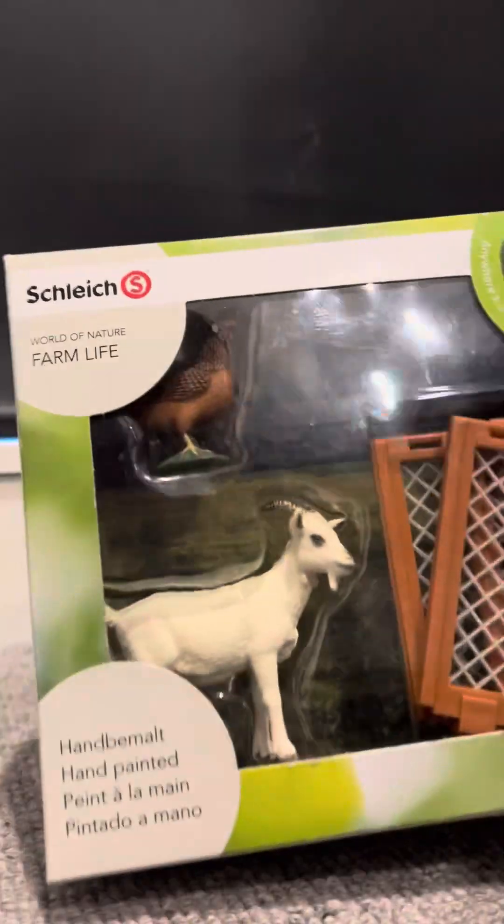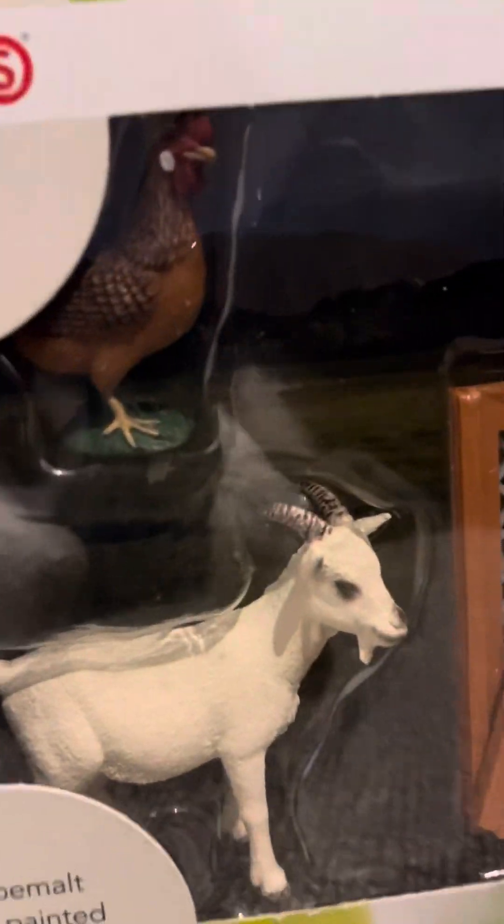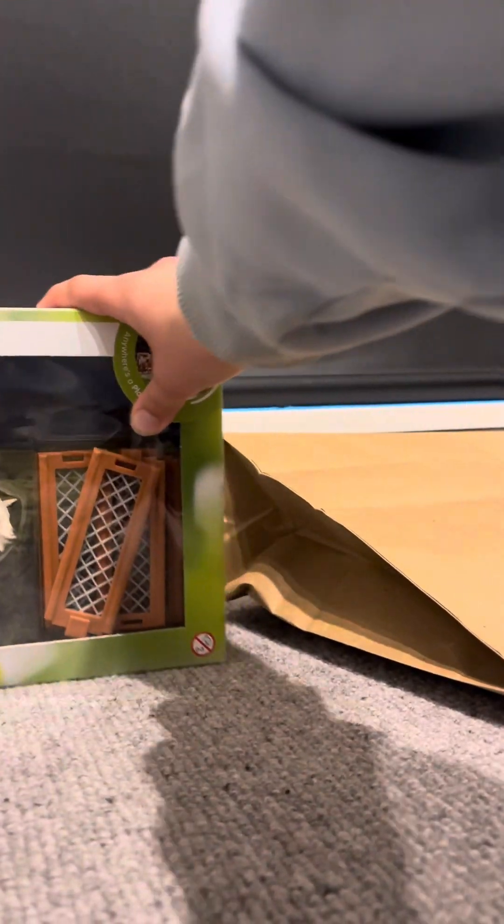It has old packaging, and it's got some cute little fences for some chickens. I think I'm going to name one Cluck Cluck, or Clucky. And then this one's going to be called Nibble, so he's going to be like the naughty little guy around the farm.